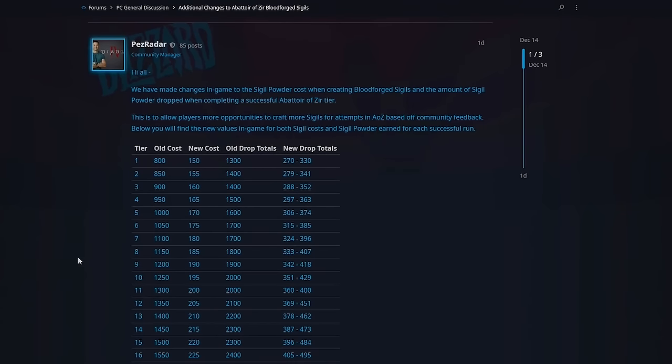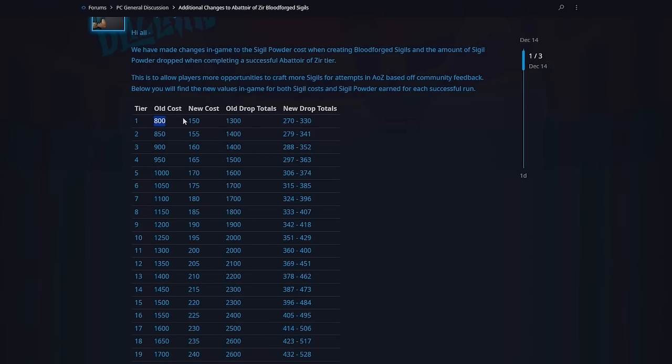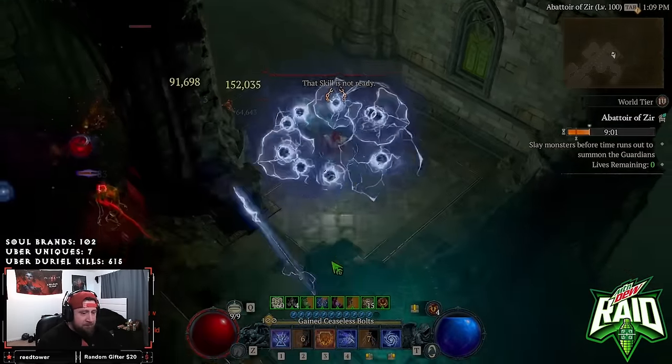Alongside the Midwinter Blight changes, we also have some changes to the Abattoir of Zir. As you can see here, they've made a lot of changes to the sigil powder costs when creating Bloodforged Sigils and the amount of sigil powder dropped when completing a successful Abattoir of Zir tier. This is allowing players more opportunities to craft more sigils for attempts. You can see the old cost here, the new cost, and the old and new drop totals — basically it costs much less now.